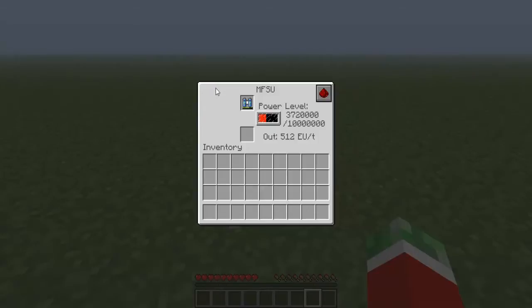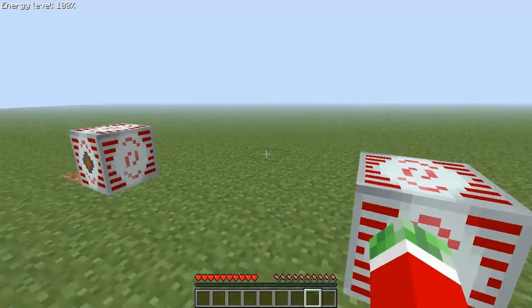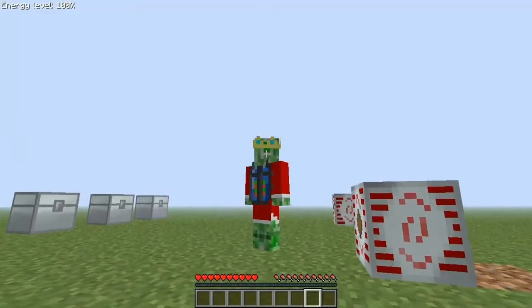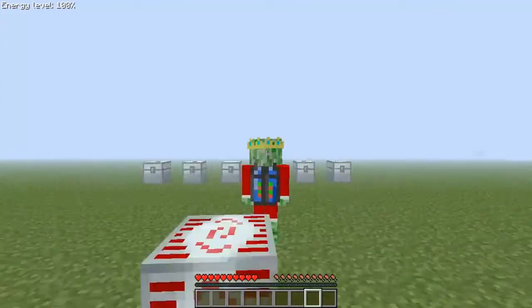So once it is fully charged, it's just a portable MFSU — very useful. It looks pretty stylish, and in the top left corner you can also see the amount of energy that is still in it. That's also a function that this mod adds.